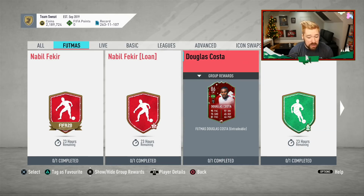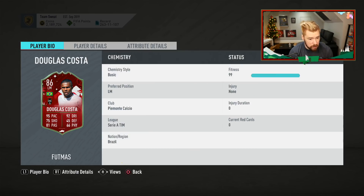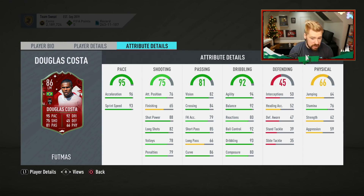And then we've got Douglas Costa which only requires one squad. 3 star weak foot, not too great. 5 star skill moves, real nice. This card just typically isn't so great. I used his base card several times in the early stages of the year. He's got 5 star skill moves which is super overpowered in this year's game cycle.